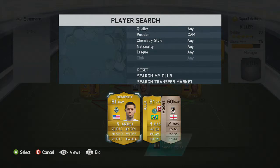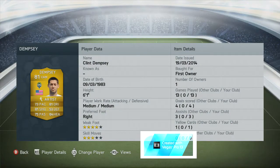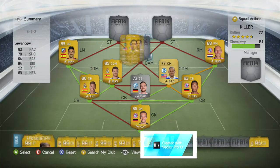At CAM we're going to have Clint Dempsey, known by some YouTubers as the American Dream. He's brilliant — always in the right position, scores quite a lot of goals for me. Great shooting, great passing, great dribbling, great heading. He's quite tall as well — six foot one — so he gets a lot of headers and he's just brilliant. I would highly recommend him.